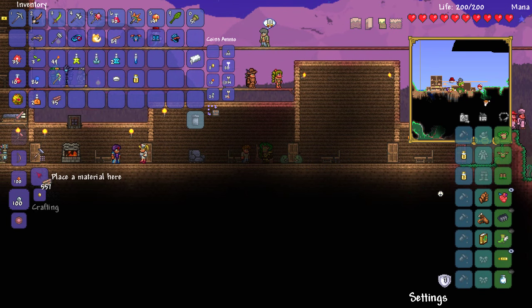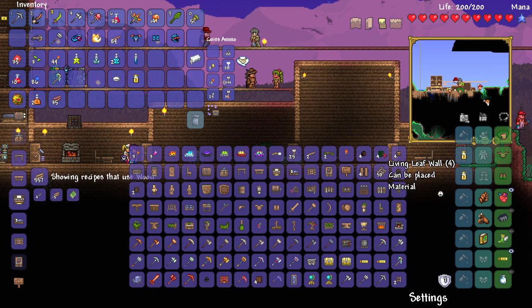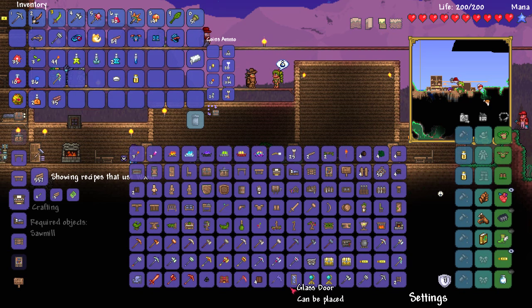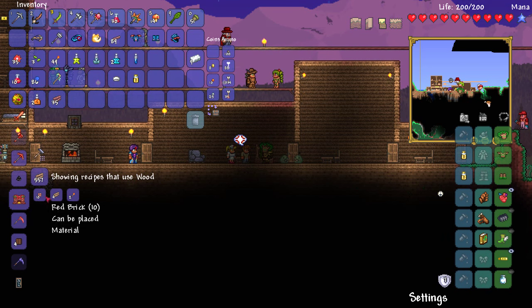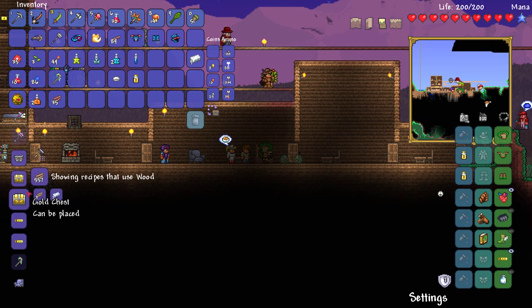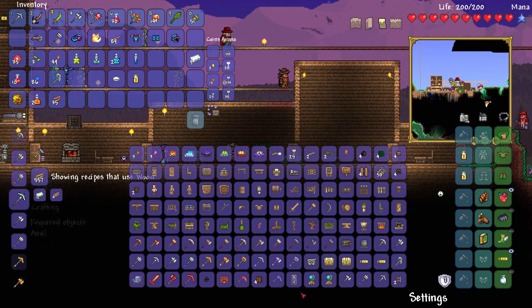Let me quickly check if there's anything else that we crafted for summoners. It seems to have a lot of living stuff, and I like it — it fits in with the whole jungle theme, you know, witch doctor and all that. Very, very cool. Some of these items are obviously for later — you've got scythes and stuff like that. The Christmas fireplace looks pretty awesome with some red brick. These all look like really cool items, man.